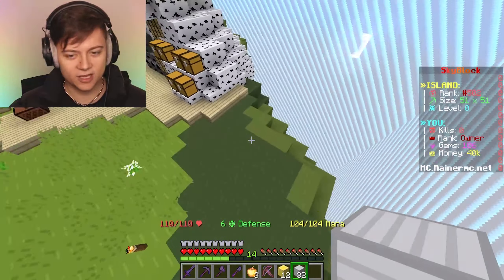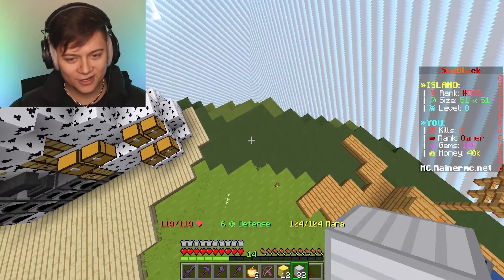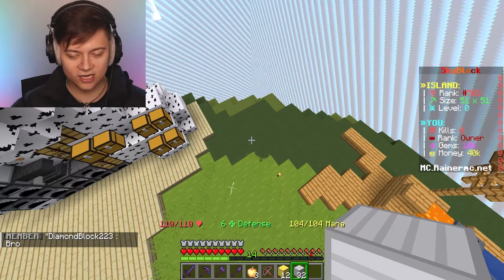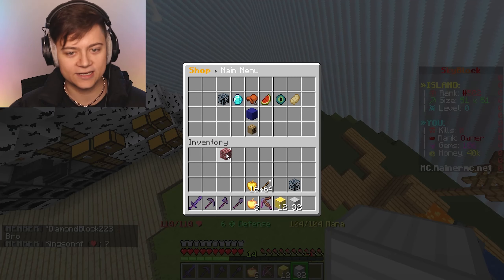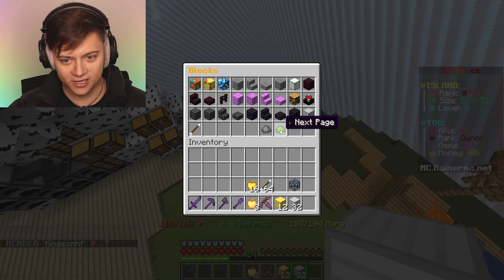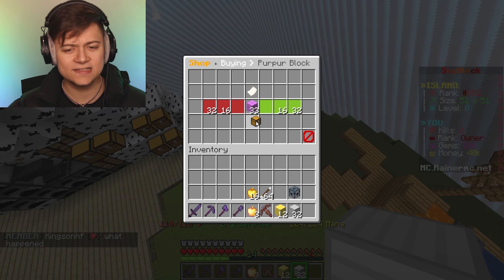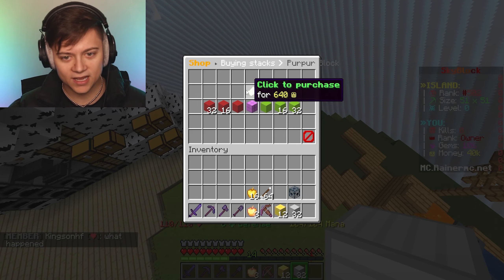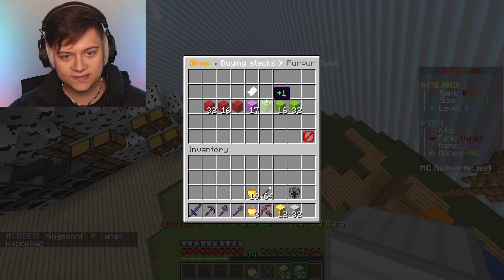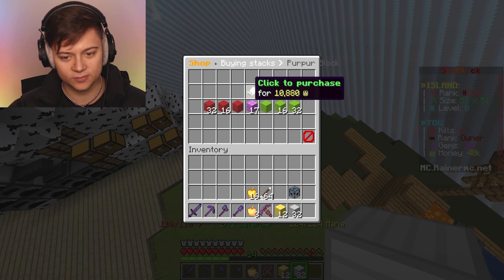You know what, we don't even need to make a place. I was going to maybe make like a tub, but we could just start putting it here. We actually have enough money - I got like 40k - so I'm going to go ahead and actually make a bit of an area. This is the block we want. The purple block is actually one of my favorite blocks in Minecraft. We're going to go with 16 stacks as well - click to purchase, 10,000. We just put so much purple blocks, that may have actually been a bit too much.